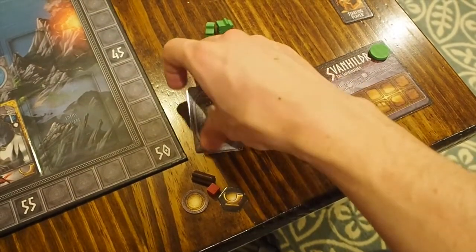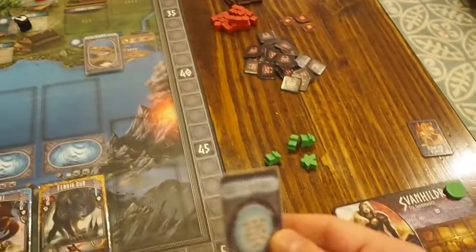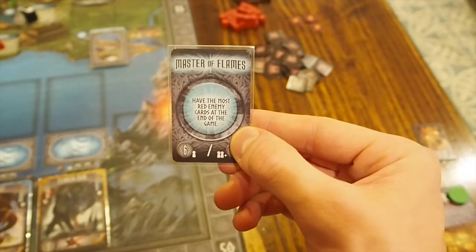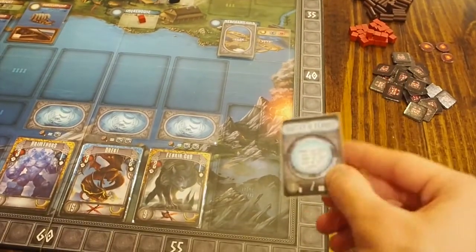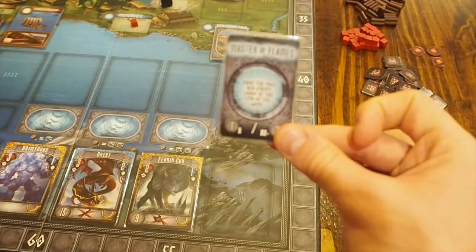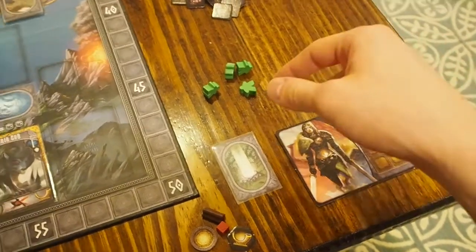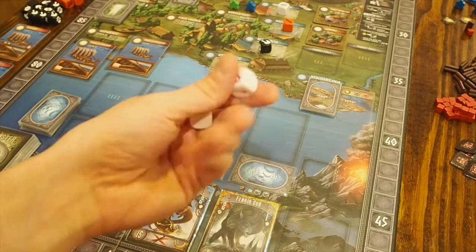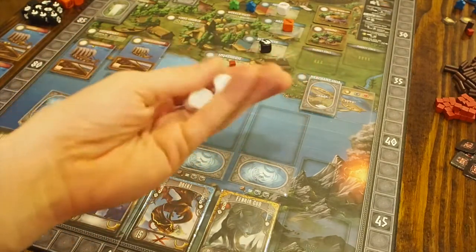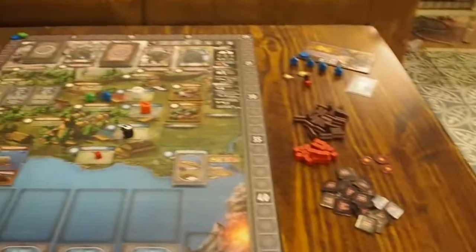Last but not least, you grab a destiny card. These give you bonuses at the end of the game if you complete certain tasks. For example, 'Master of Flames' rewards you for having the most red enemy cards at the end of the game. After picking a destiny card, you take two little markers — one on your card and one on the point tracker. You also start with one white die, which represents your warrior and is placed on your board. You can hold up to eight warriors.